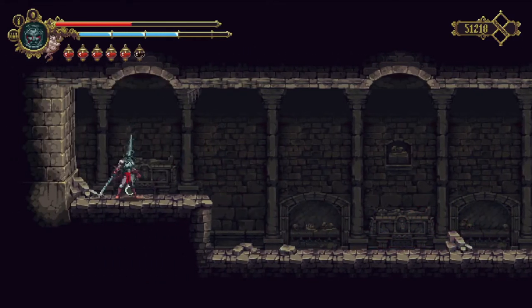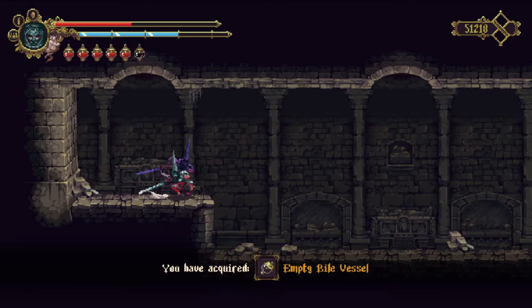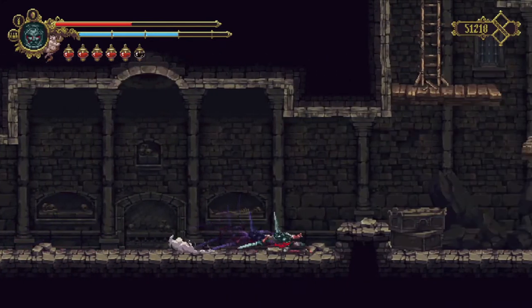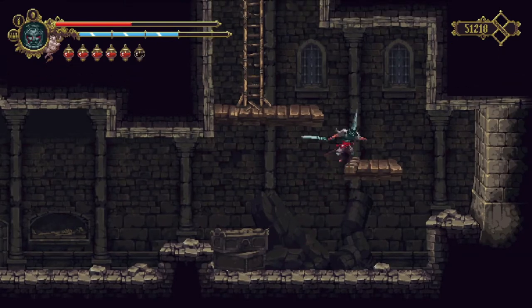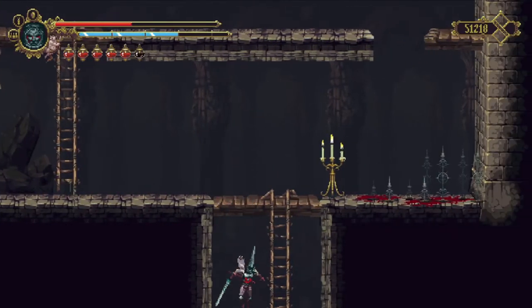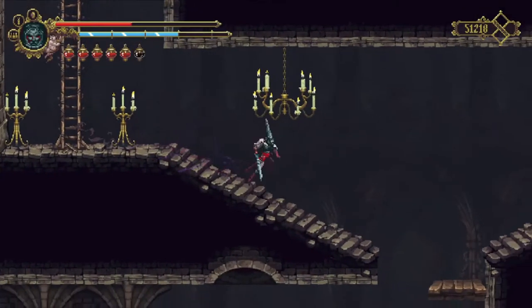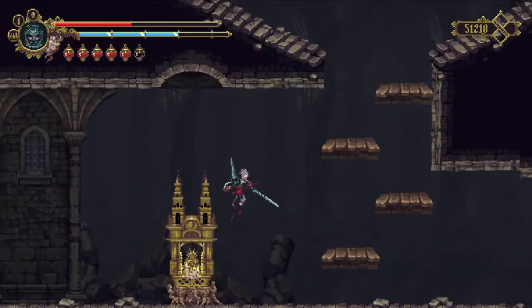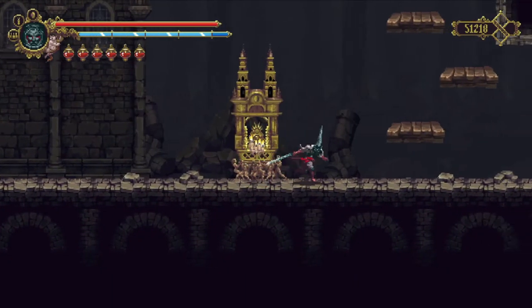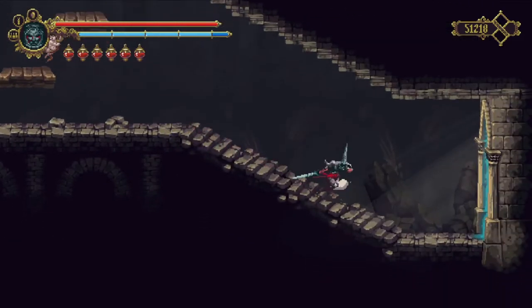I noticed a weird thing you might have seen in an earlier episode where I attempted to use my skills after coming out of one of the bloodstain portals — the special DLC portals — and they just wouldn't work. Like I couldn't swing, I didn't slide when I hit the button. You can see me stand next to things and try to slide and it doesn't come out.